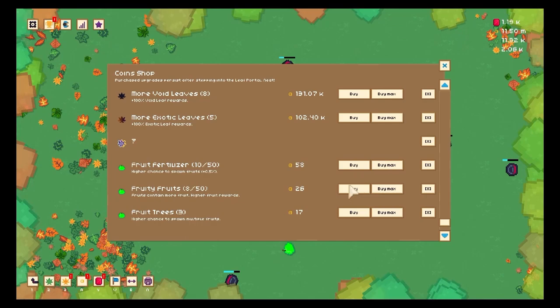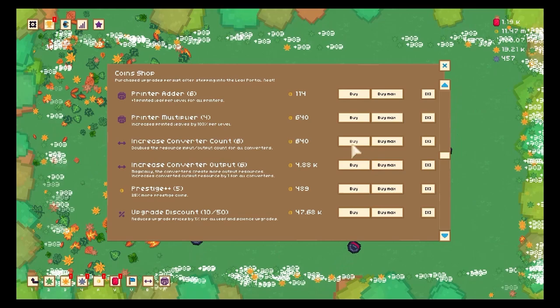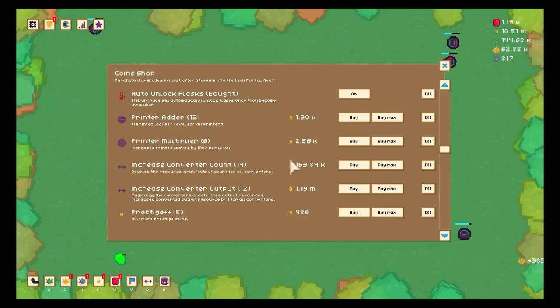Here we can see those question mark leaves — celestial leaves for the future. I'm trying to buy in an even way, but I will focus a little more on converter output than anything else. Converted count — that's what I'm doing right now — output. It's so cheap and still at 11 million. Once it costs 1 million I will slowly spend my coins like this. I continue going with printers.